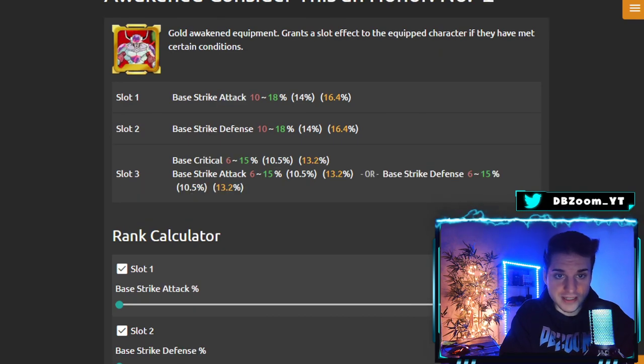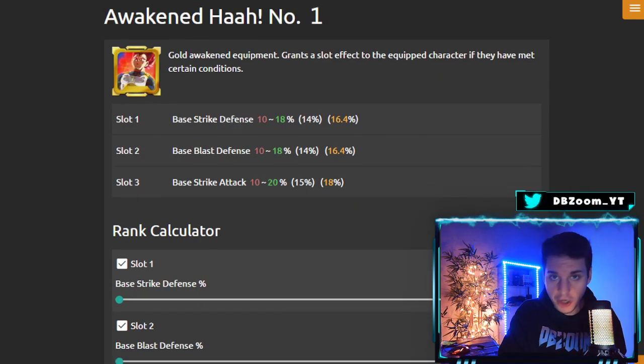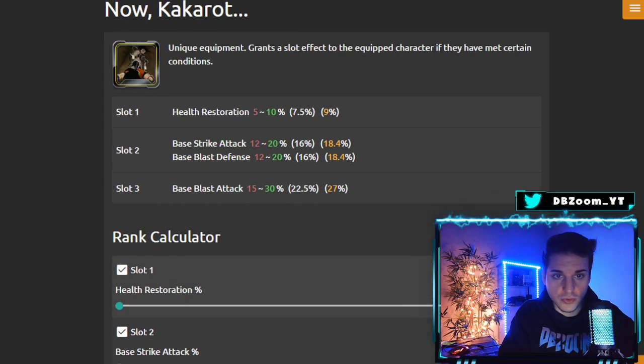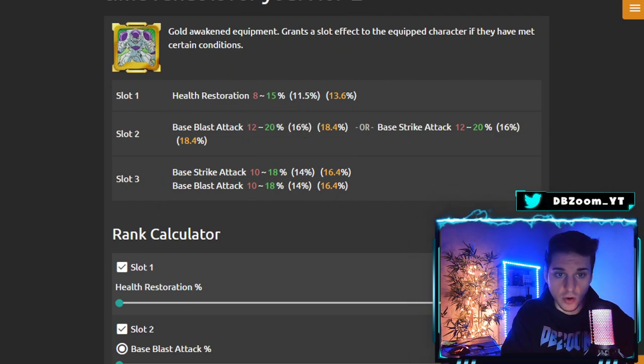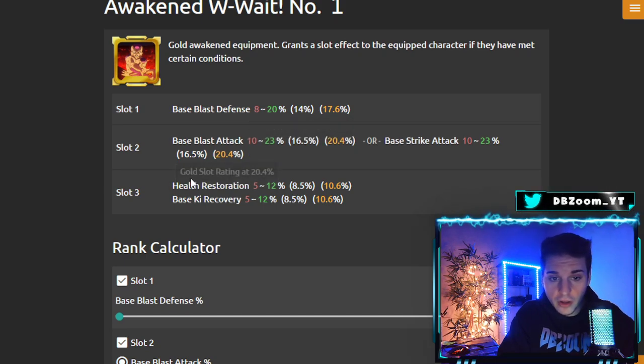Just make sure you know what to farm, because although there are many great options, some are better than others. This Cooler has a tremendous amount of great equipment choices — including whichever color unique Sagas equipment applies, plus this Frieza favorite piece, another one with health restoration, and this one with base blast defense up to 20%, base blast attack or track attack up to a whopping 23%, plus health restoration and base KI recovery as a two-for-one at the bottom. Like I said, the best equipment you can farm.